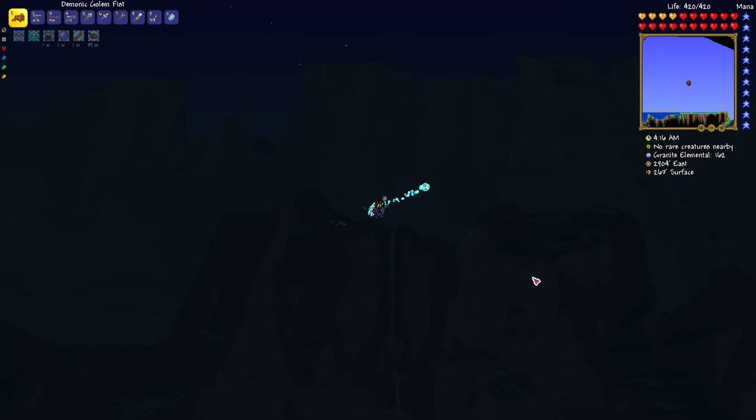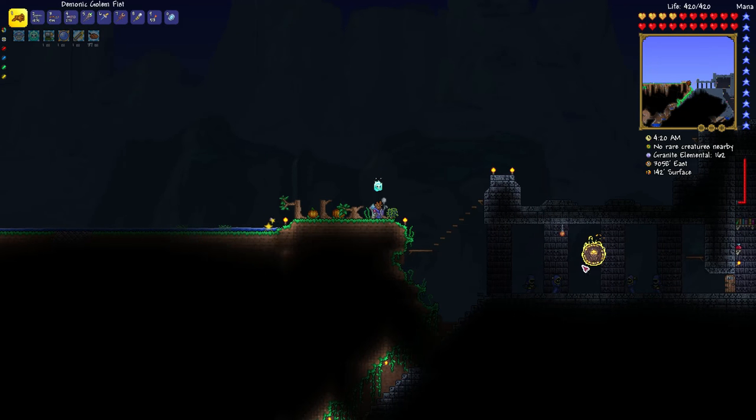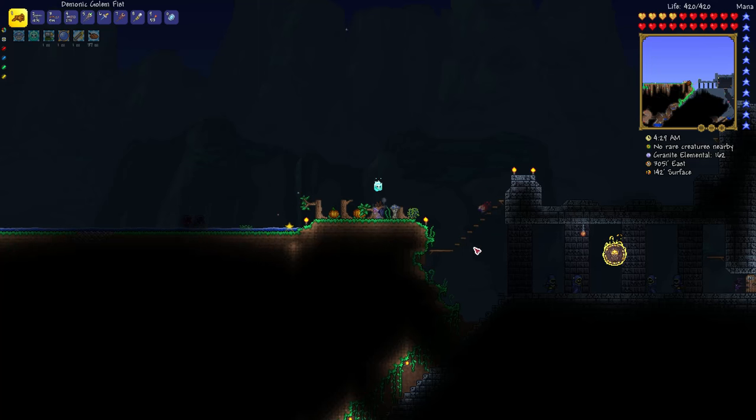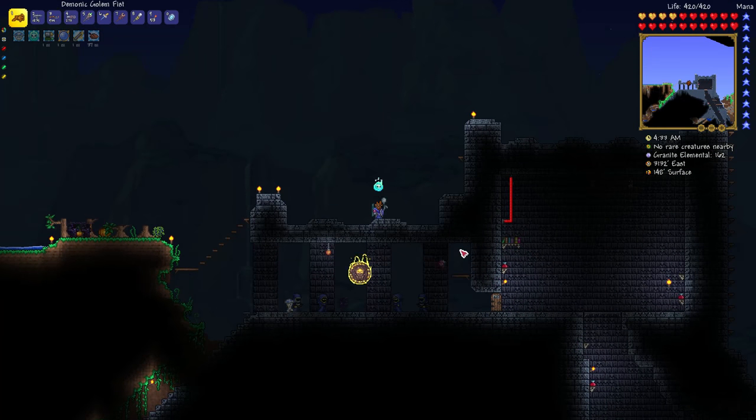I think you have to provoke them and then the Lunatic Cultists will come. There's the Blue Cultist Archer, Lunatic Devotees — two of each — and the Mysterious Tablet. That's one of the things that happens once you defeat Golem. You have to defeat Golem to progress further in the game.